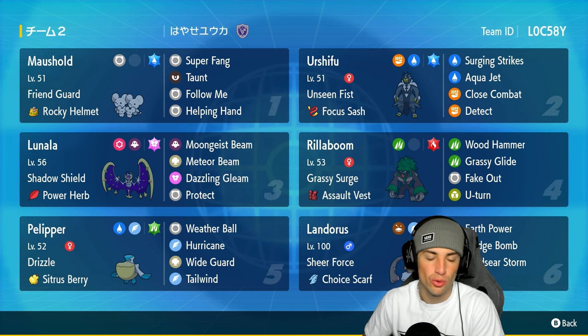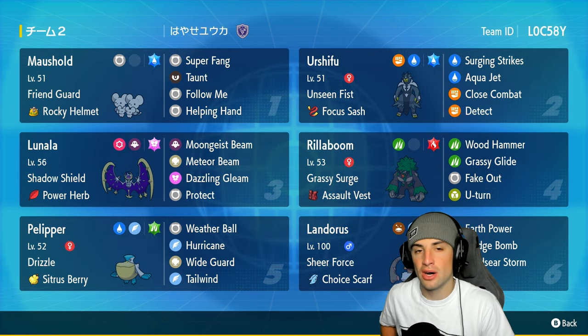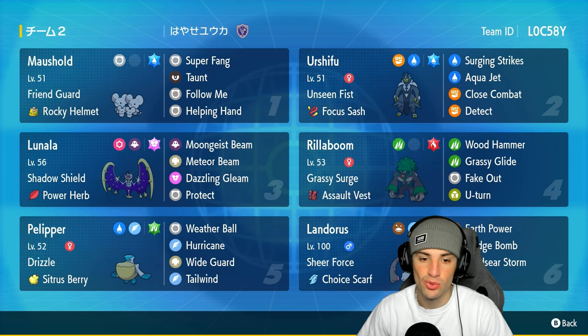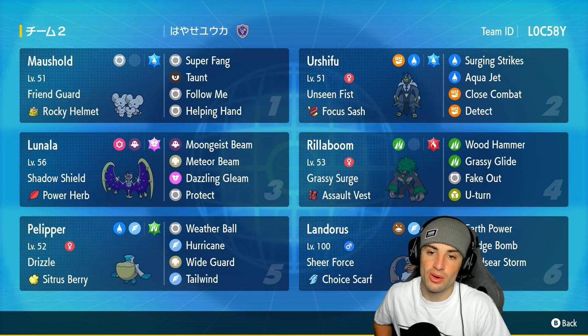We are pairing Lunala with Mousehold, who has Friend Guard to help Lunala set up really easily. Once Lunala is set up, Mousehold can Follow Me or Helping Hand until it dies, then we bring out another Pokémon. Lunala is Psychic and Ghost type with Fairy Tera type, Shadow Shield, Power Herb, Moongeist Beam, Meteor Beam, and Protect. Mousehold has Friend Guard, Rocky Helmet, Water Tera, Super Fang, Taunt, Follow Me, and Helping Hand — a big time supporter.